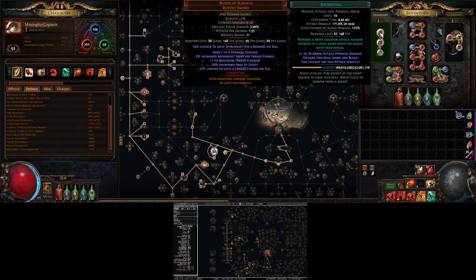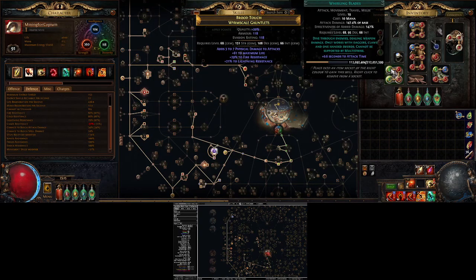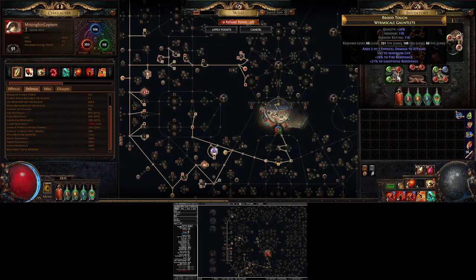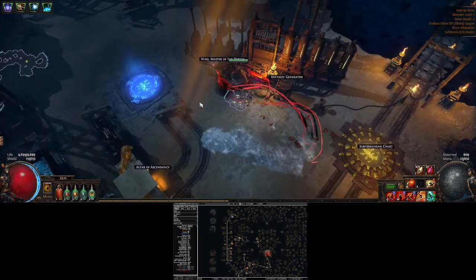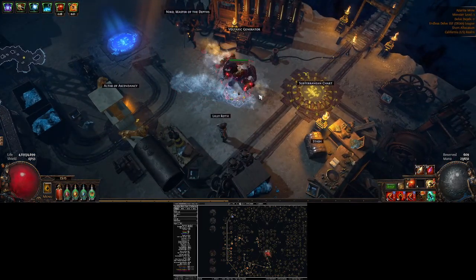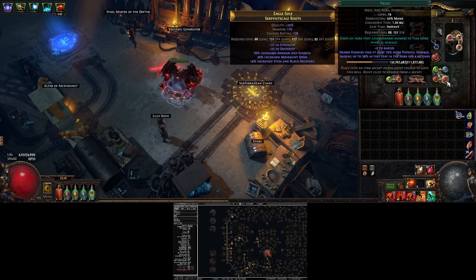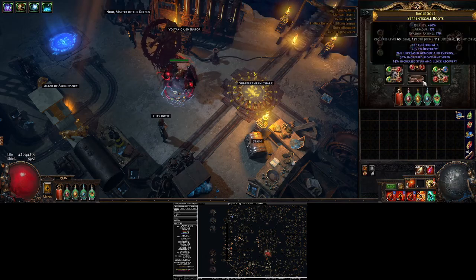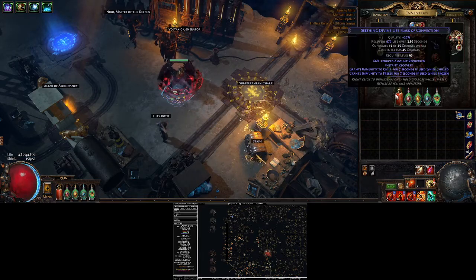I use Reckoning with Life Gain on Hit — it's just a poor man's block recovery. I've got Enduring Cry and Whirling Blades on Lifetap just for easy movement, and I can cast it whenever. Blood Rage and Tempest Shield just for block, and it also applies for Corrupting Fever. Pride for damage, and Blood and Sand for AoE and Challenger Charges.